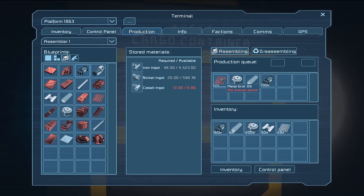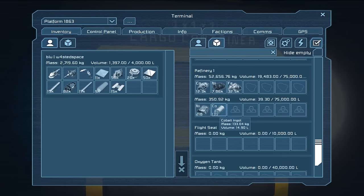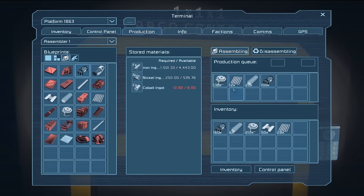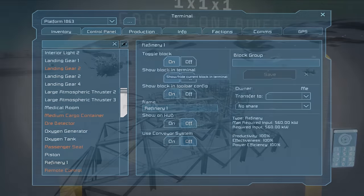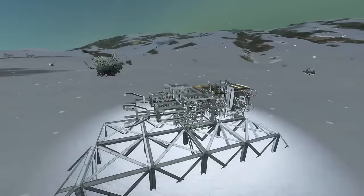It says not enough power but that's not true — we've run out of cobalt ingots. The refinery just hasn't moved them up. We can turn on the conveyor system so that when we add stuff like this it drags the cobalt it needs into the assembler automatically. I'd still recommend not turning it on for the refinery though — leave the refinery completely under your own control.